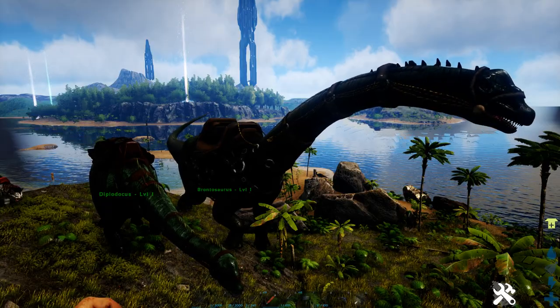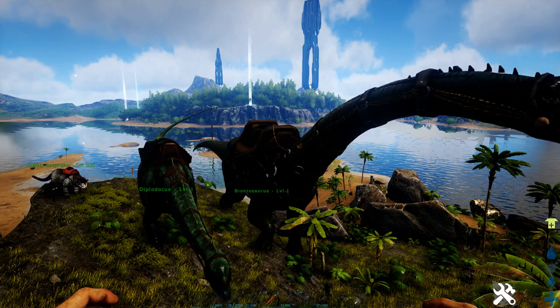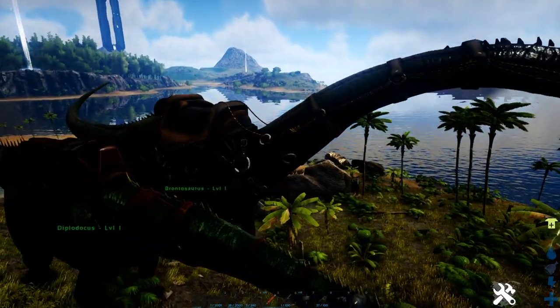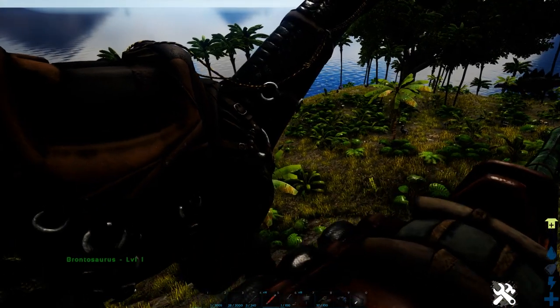We are now at the ability test. This is to see the creature's abilities and which creature has the best and most abilities. So both of these guys — I think they can stomp on things, we'll test that out soon.